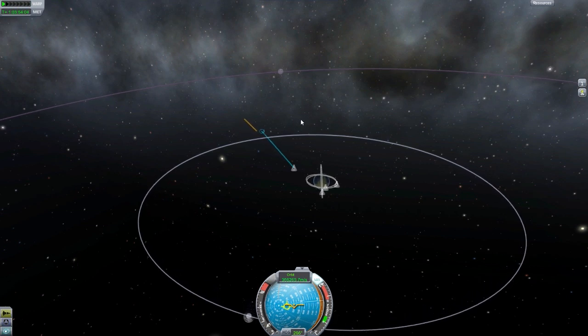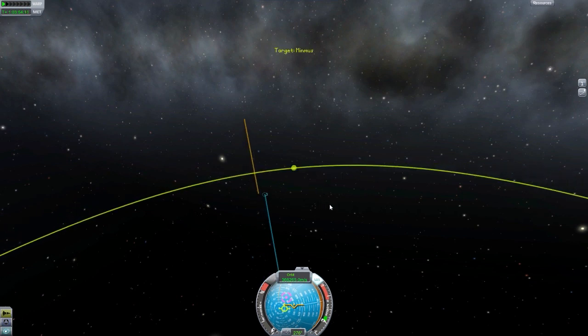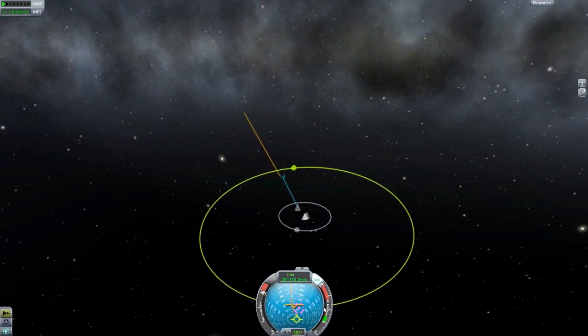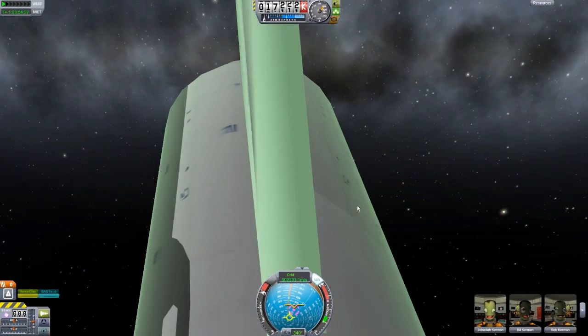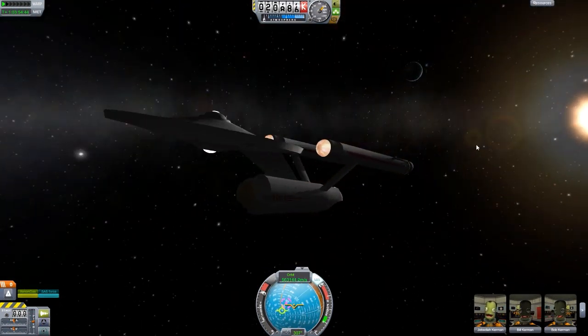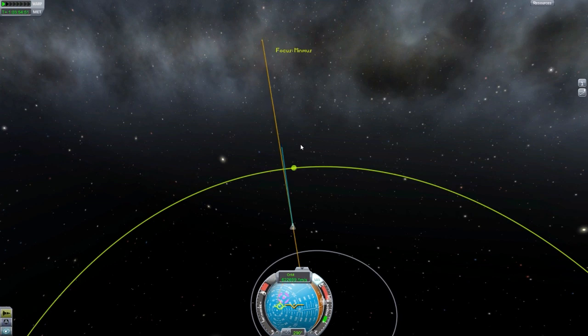Besides being extraordinarily cheaty science-wise, it's also extraordinarily cheaty in the sense that this thing is just so, so fast. Let's set Minmus as our target and see if we can perhaps get around it. Point ourselves right at Minmus, and full throttle. Oh god, look at the G-forces. Even with SAS on, this thing moves around a whole lot — it's a wonderful ship, but dear lord is it difficult to control.